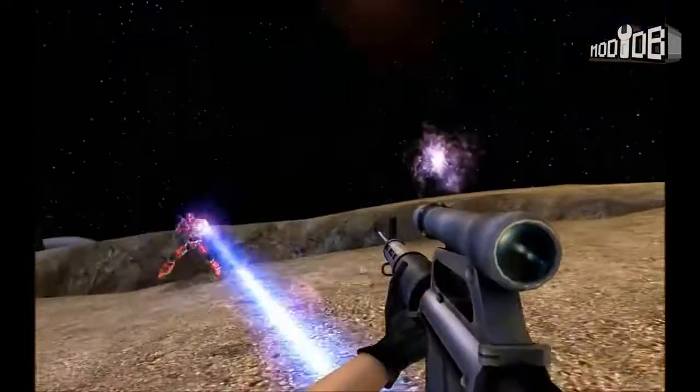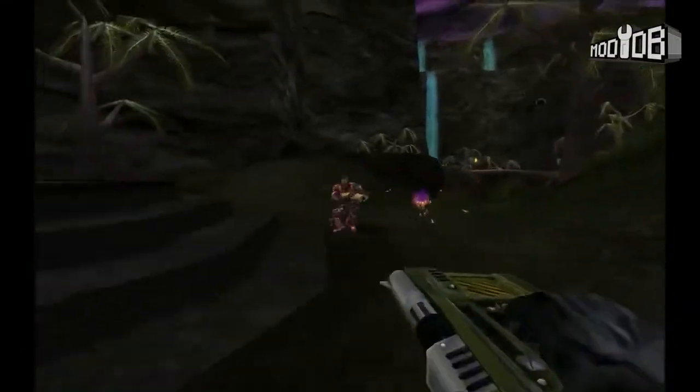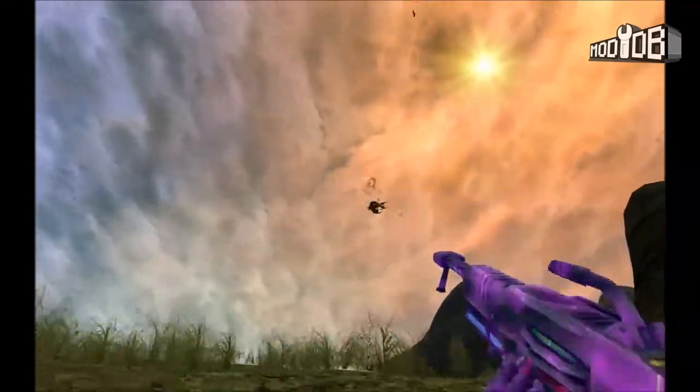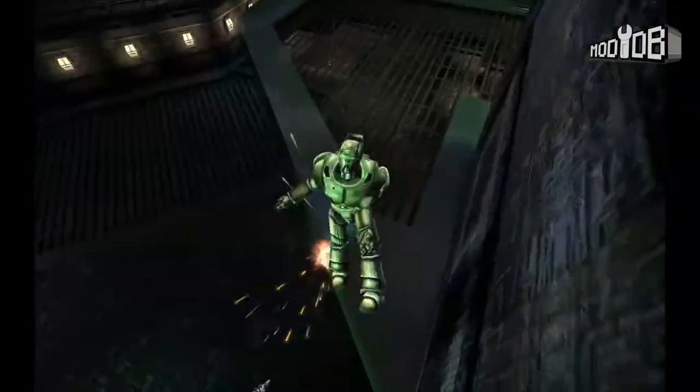Unreal Tournament 2341 aims to bring the classic UT99 weapons back into the fray, completely remastered with new high-definition models, particle effects, and animations to bring those weapons beyond the Unreal Tournament 2004 standards. This mod has recently gone into Beta 2, and with it comes a lot of additions.